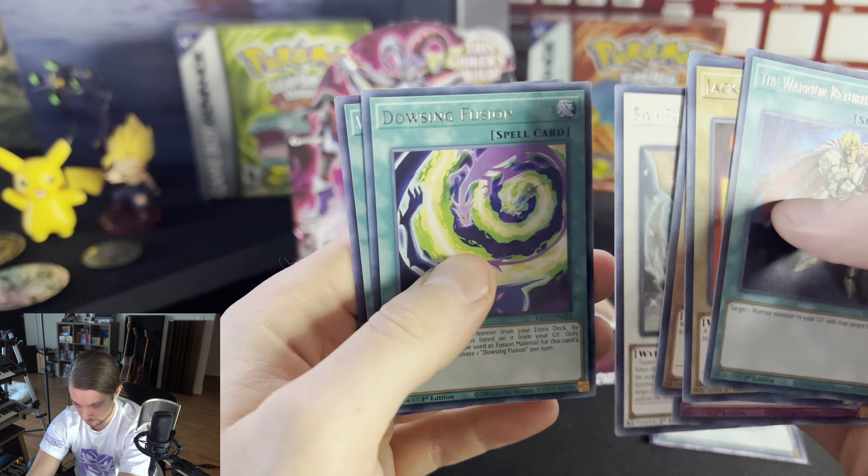Last pack! We'll do it, we'll get one. Wind-Up Arsenal, Pot of Duality, Zolga the Profit, Majestic Dragon, Scrap Twin Dragon.